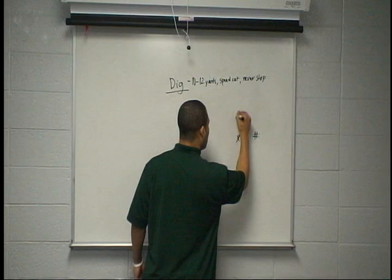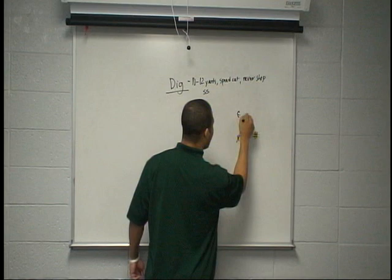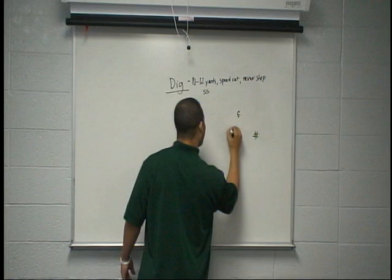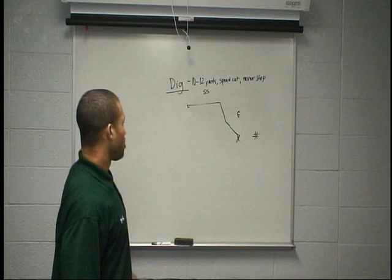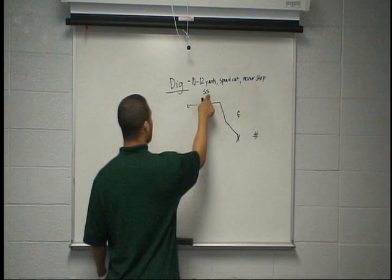If we've got a cover two look and he's sitting off at about five yards, you see the safety on the hash — you know it's some sort of cover two look. You want to stem to the safety now. This guy's a flat player; he's not going to threaten your route. Stem in to the safety, work up, and then come across on the dig. Against cover two, work off the safety — stem in, up, and across, threatening that guy and winning.